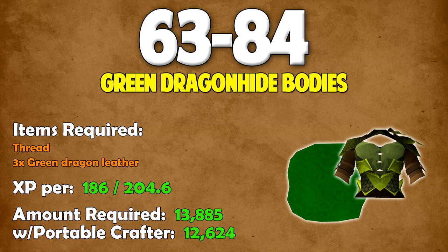That's a good 1,200 difference. I was debating whether to recommend green dragon hide bodies or shields here. You lose more or less the same amount of GP with either, and the shields give slightly more XP per hour. However, with green dragon hide bodies you can make 9 per inventory, while with shields you can only make 6. So I chose the bodies as the more AFK method — though if you want slightly more XP per hour, go for the shields from level 64.